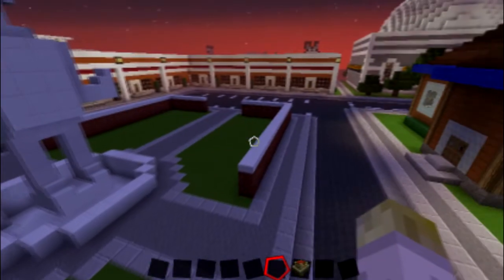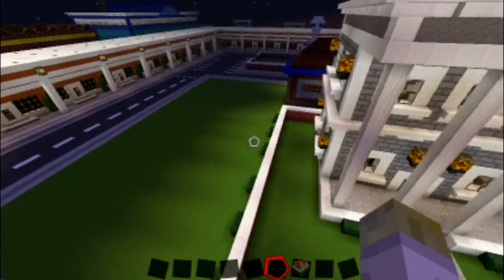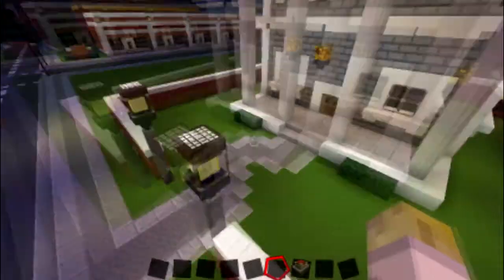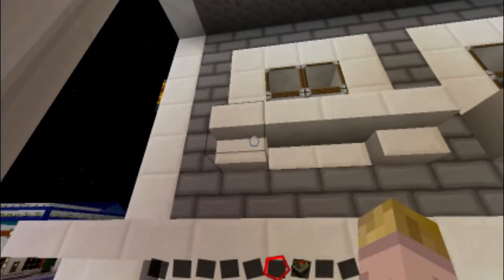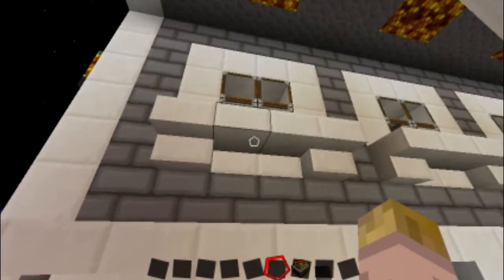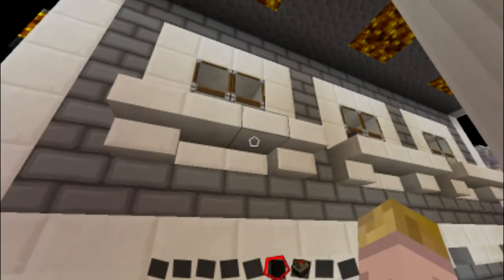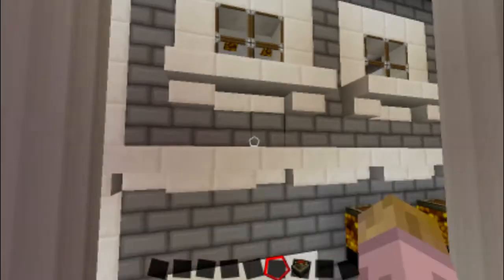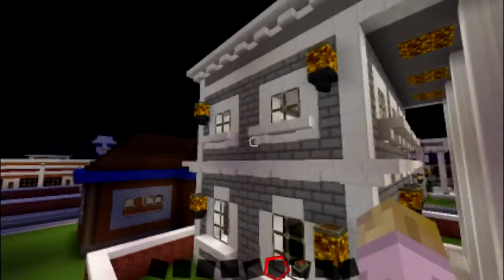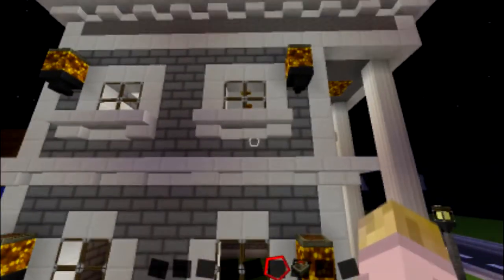So yeah, I'll probably have to go back and redo it. I did some work to these buildings. I did a little landscaping, and I also changed the windows. If you noticed in the last episode, I talked about how I was putting upside down stairs under the windows. I was messing with it and found that I liked having the stairs on each side and then the slabs in the middle — I think it looks more like actual windows. I really like it, so I went back on all the buildings and changed them to that design.